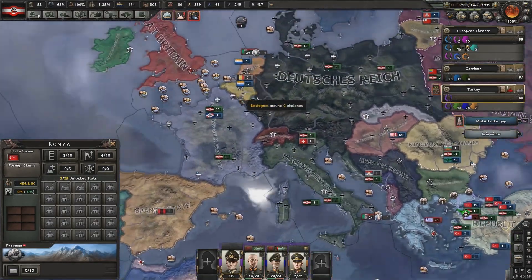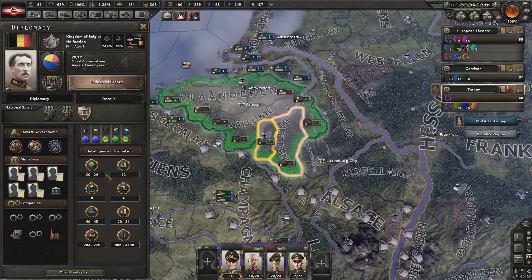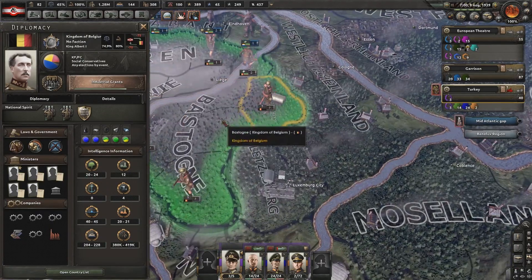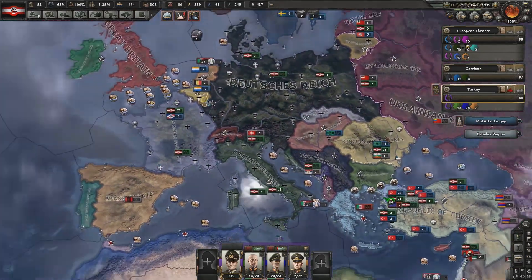I'm also thinking of potentially going after the Kingdom of Belgium. They have units sent off to the Entente, and they hold onto Eupen Malmedy and Bastogne, which I have claimed. So it's a good place to attack at the moment.